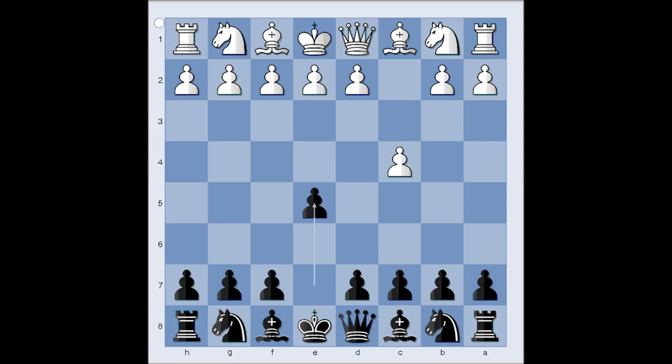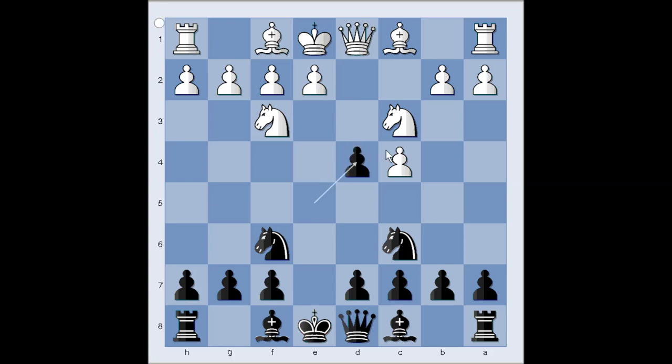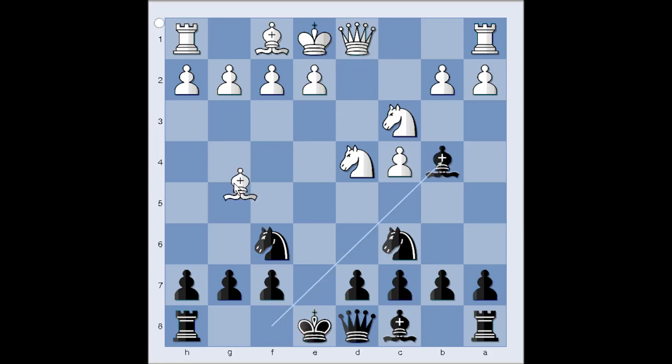e5. This looks like a Sicilian reverse, doesn't it? Nc3, Nf6, Nf3, Nc6, d4, pawn takes pawn, Nxd4, Bb4, pinning the knight — absolute pin. Bg5, pinning the knight on f6 — relative pin.